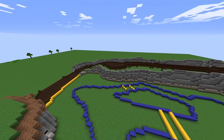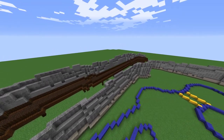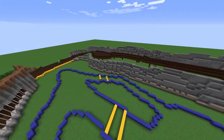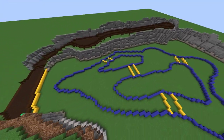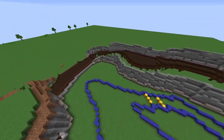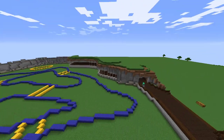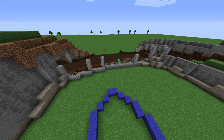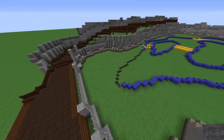I put another wool wall behind the viewing area so they can't look over and see internal nothingness of just grass. Around here I got bored and randomly decided to try out the Mr. Crayfisher's vehicle mod — I got my golf cart. I don't know what I was doing, but I had to entertain myself, then I got right back to building.